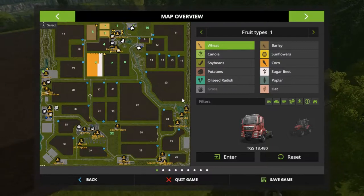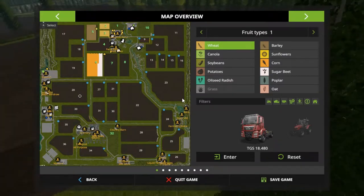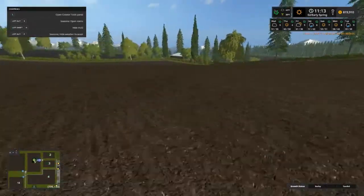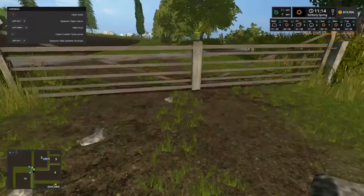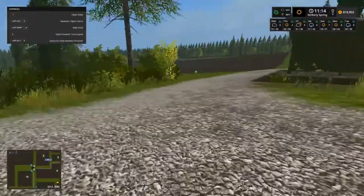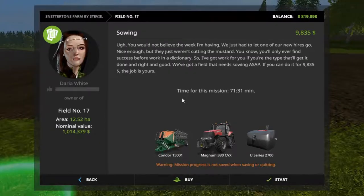We really need to buy another field — we got the money, we got time to work it. I think I was going for field 17. Let me hop out and run over to 17. I think that's it right there. I forgot — got issues with the gates here. They'll be open now but they just won't open, which is going to make it rough getting into some of these fields. Hey, we got a mission — only $9,000 though.